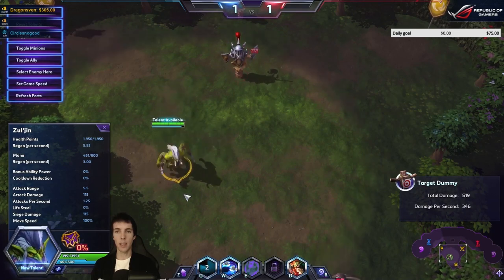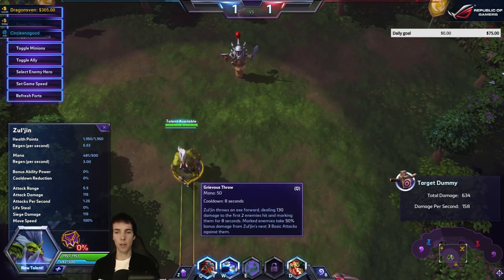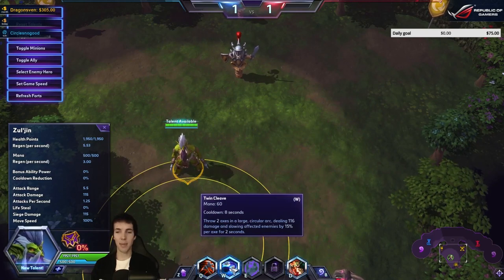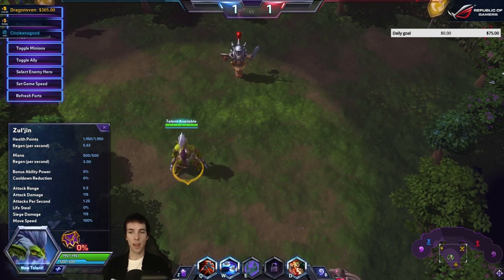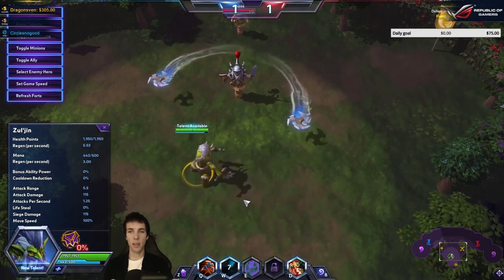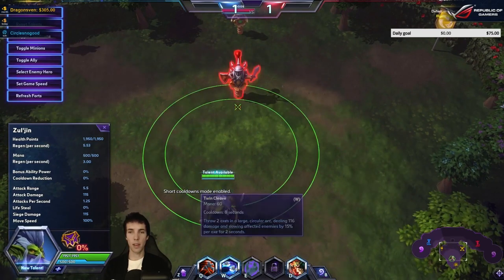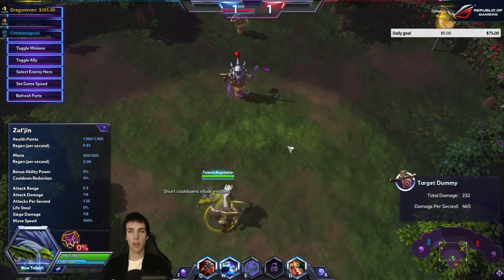And then there's Twin Cleave — 50 mana, 8-second cooldown. Two axes in a large circular arc dealing 116 damage and slowing affected enemies by 15% per axe for 2 seconds. Beautiful sound and graphic. He took 116 damage times two because we hit both axes, and of course if you do it in the middle it will hit at the same time.